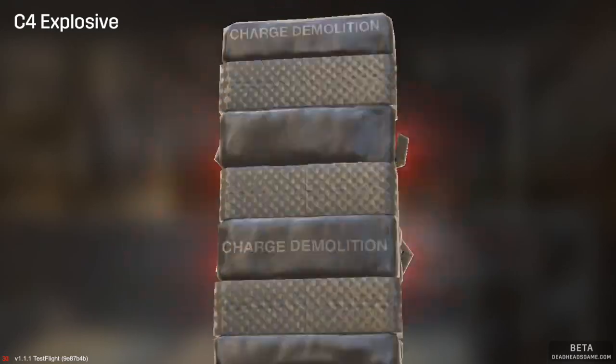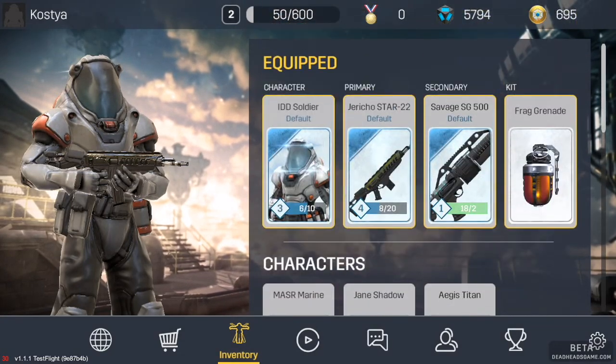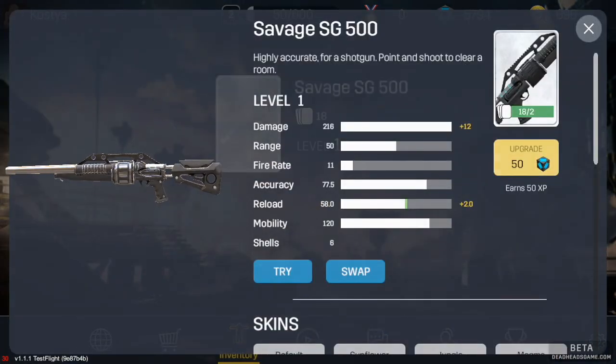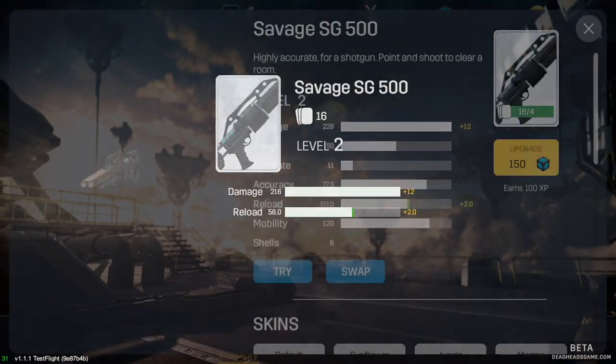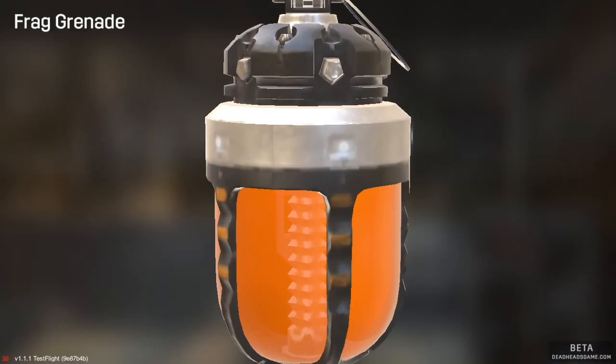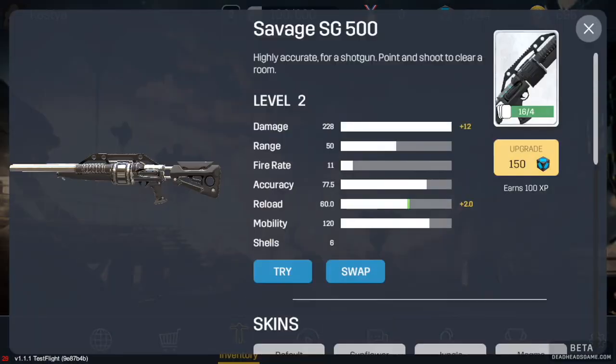We also have C4 here, which is an IED — improvised explosive device. You place it somewhere on the ground or on a wall, and when somebody passes by it will explode. It's very efficient. In my opinion the IED is better than a grenade — grenades are fun too, but IED is just way more awesome.